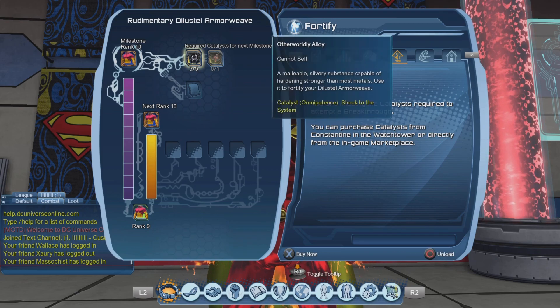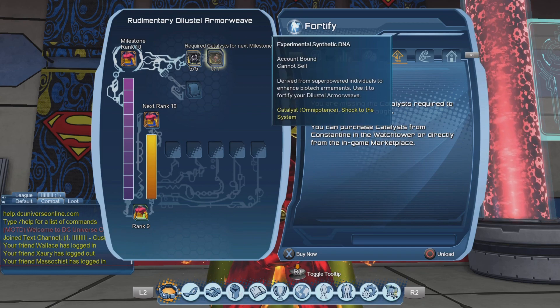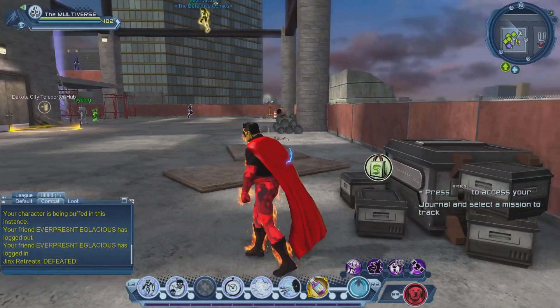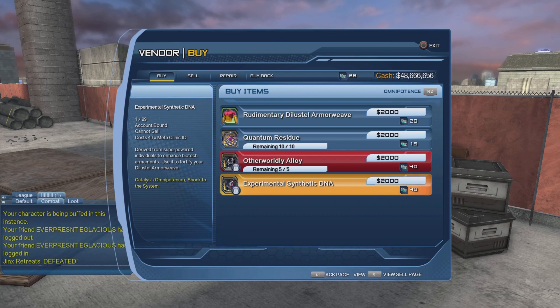Now that we have reached rank 10, in order to break through we will need five otherworldly alloys and one experimental synthetic DNA. You can see the little chest over here — that is where you can get the DNA. Sadly we need 40 medic clinic ID, so we cannot get it just yet.